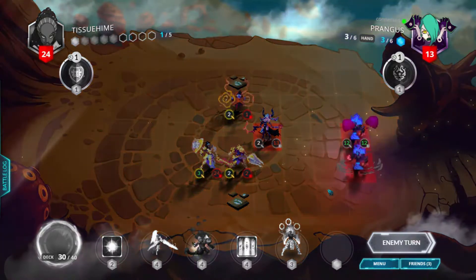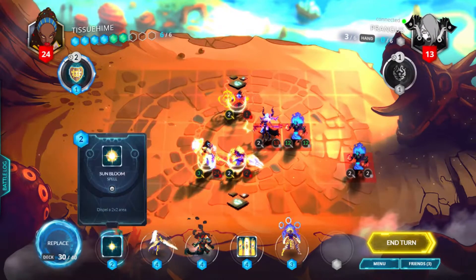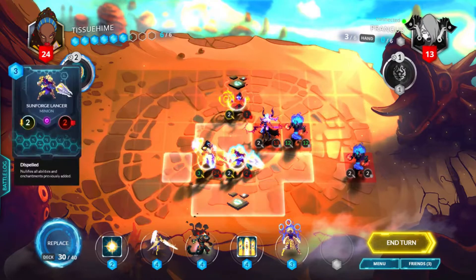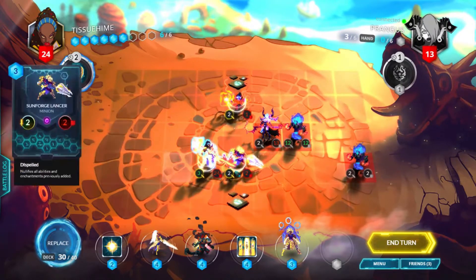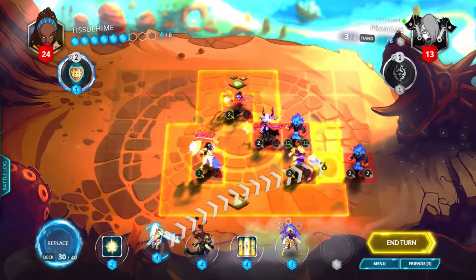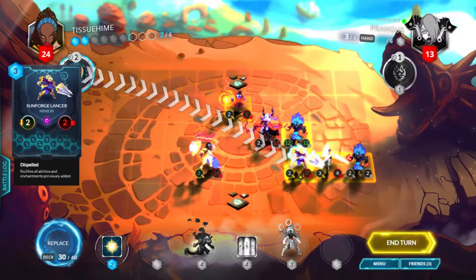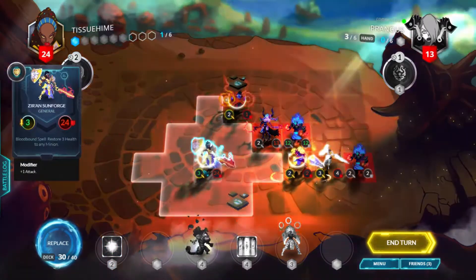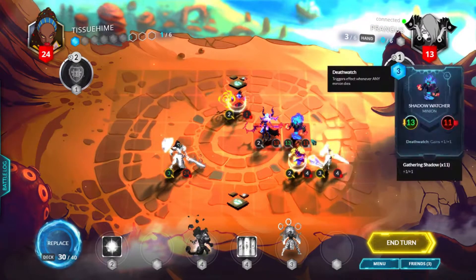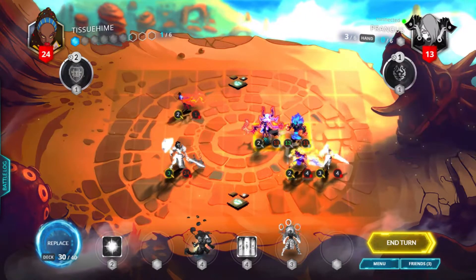Another Shadow Watcher — that's a thing. With 6 mana we can't do Scintilla Sunriser. We can heal, and maybe we have to do a Sunbloom now. We can do a Sunriser into a Bloodborne spell first. We'll play a Sunriser, heal the Sunforged Lancer, and move ourselves back a space so we don't get hit by the Shadow Watcher. Attack for 2 on our turn.